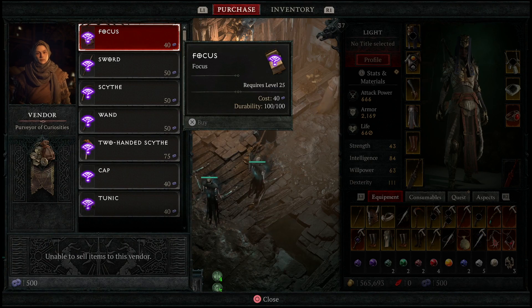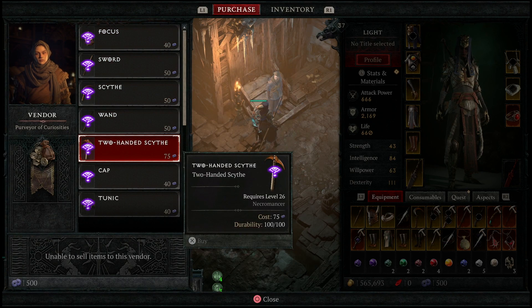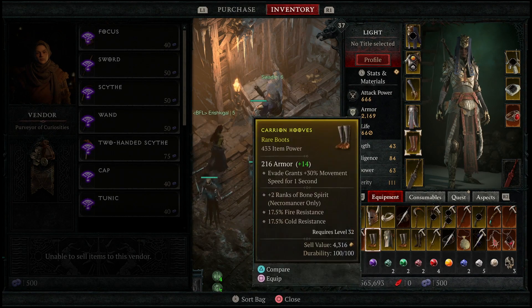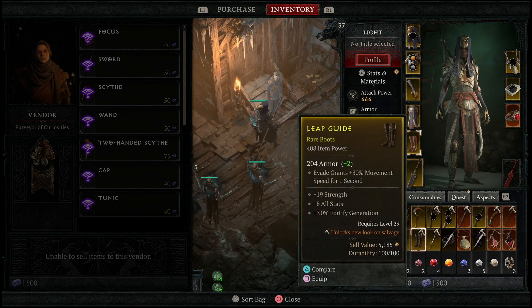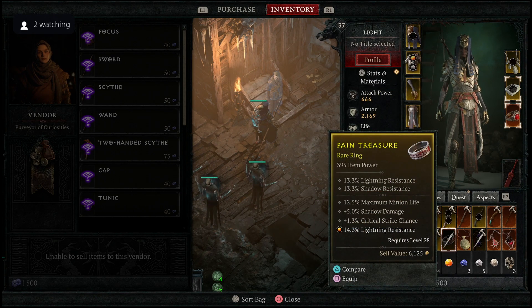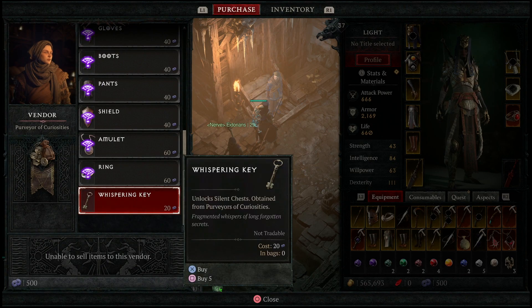Once you guys get here, you'll notice it's actually all the way down at the bottom. In order to buy items in this shop, you will need a special currency, which you can get from the random events that spawn around — those gold rings and world events that you will randomly see around the map. As you complete those, you will get the currency required to go ahead and purchase the items. Not only are there other items in the shop, but this is where you will get the Whispering Keys as well. It's just hidden all the way down here at the bottom of the shop.